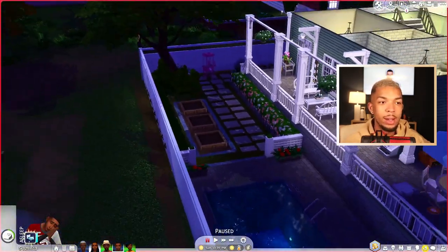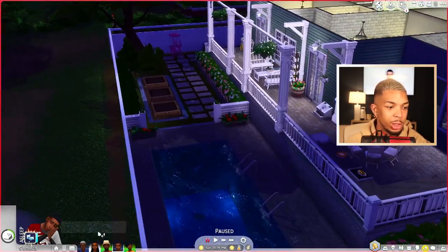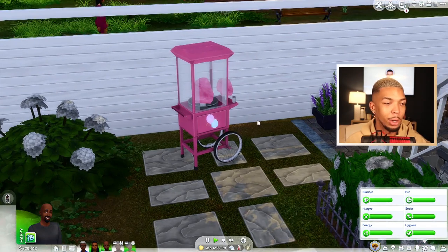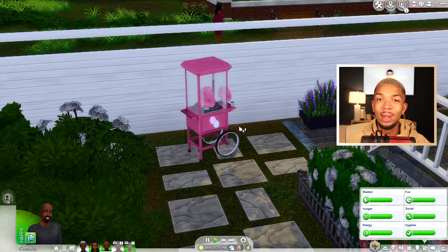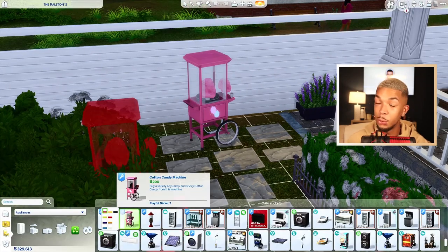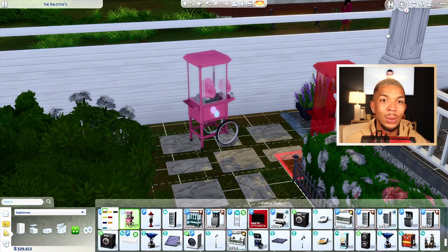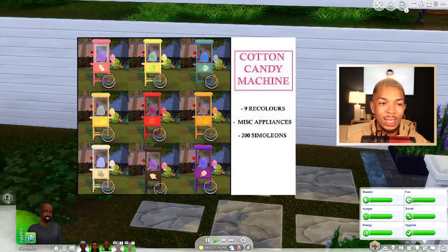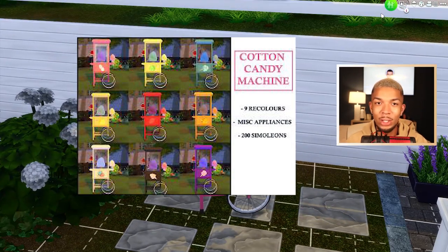While we're back in the garden, I jumped ahead to the next day because it was just too dark. Our next object is by Ice Mun Mun — they have made a cotton candy machine and it is so cute. It is also functional. If we come over here, we can buy cotton candy and you'll have a whole bunch of custom options.